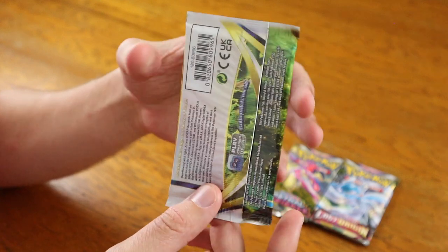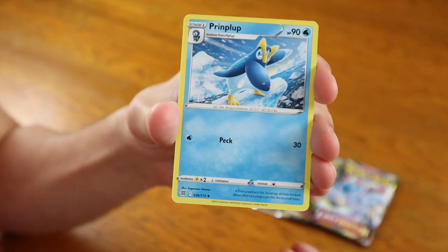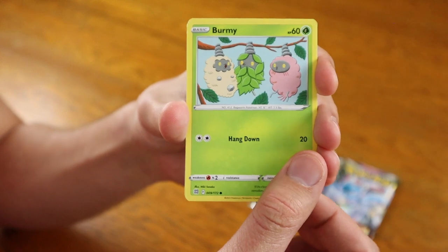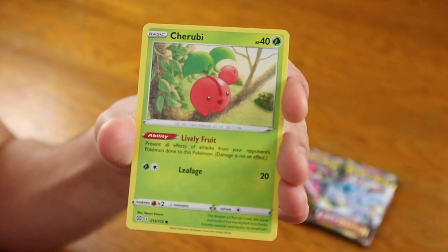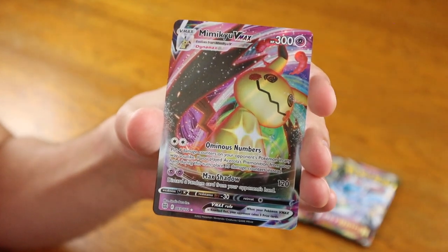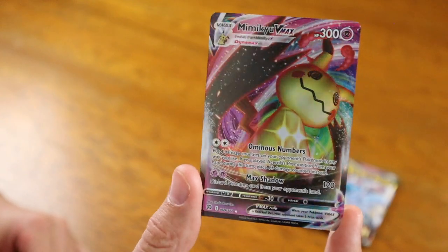On to Brilliant Stars now. Fighting Energy in the front, followed by Roseanne's Backup, Probopass, Prinplup, Burmy with all three cloaks — the Grass, Sand, and Trash Cloak — Staryu, Karrablast, Clefairy, Cherubi, a Reverse Holographic Heatran, and for the card in the back, a Mimikyu VMAX! Look at that — we actually do get a hit here. Some cool artwork, his eyes shining underneath that Pikachu-like disguise.